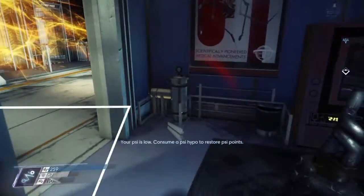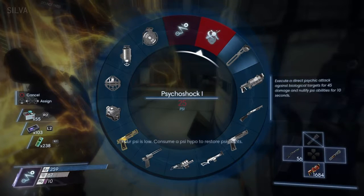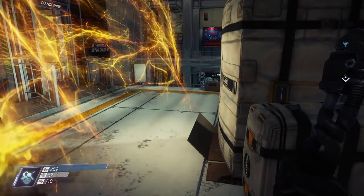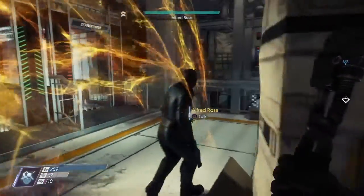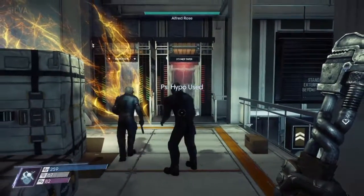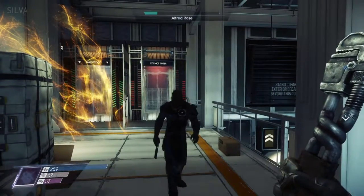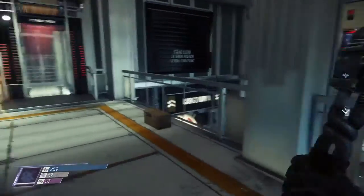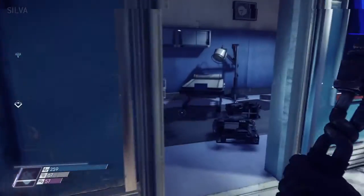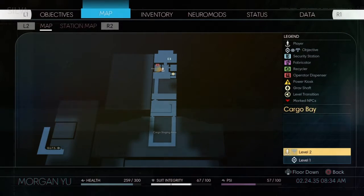We got the Ball Lightning trophy. Now we're going to switch to Psycho Shock - we need to find a human, and there's one right there. We'll just use Psycho Shock on them, and that's it, that's all you have to do. There's Thoughts Can Kill and Ball Lightning trophy/achievements - very easy in the Cargo Bay on level 2 in shipping and receiving.